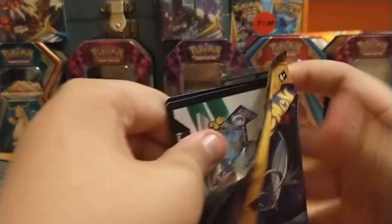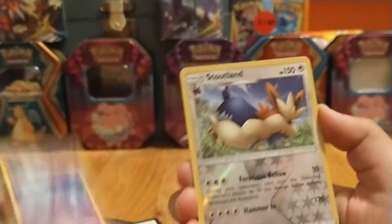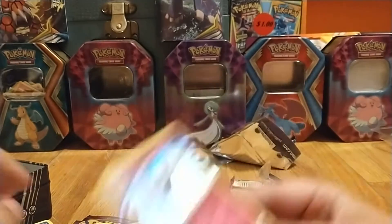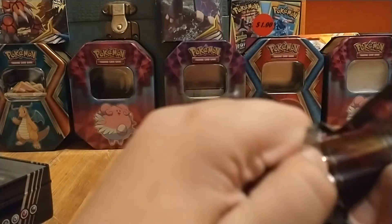Then we got the Sun and Moon — another white code card, starting off pretty strong. See what we can pull in our Sun and Moon pack. Farfetch'd, Chinchou, Raticate, Kangaskhan, Marill, Stoutland. Another hollow! Dang! This is not looking too great, just hollow after hollow.